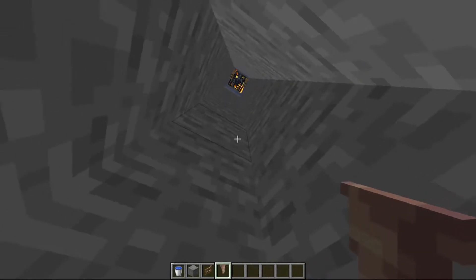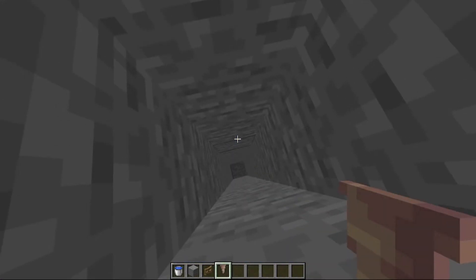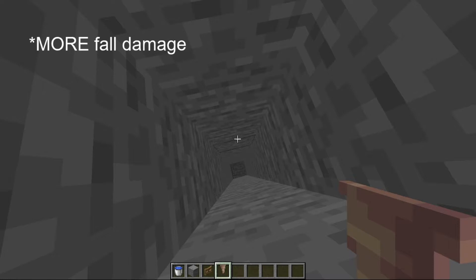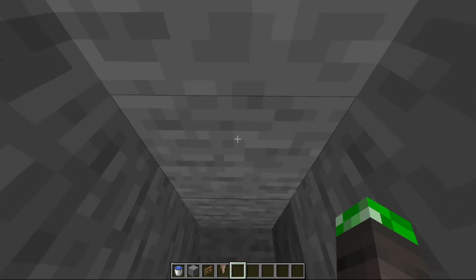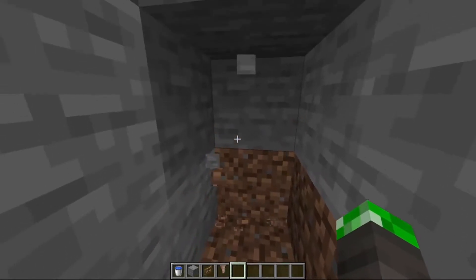The reason you need dripstone is because the skeletons are going to fall through this hole, and dripstone is going to make them take fall damage, which puts them at really low health and makes them a lot easier to kill. After that you just gotta dig out a little hole where you can hit them.